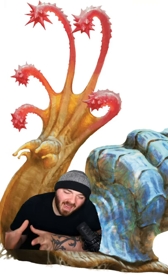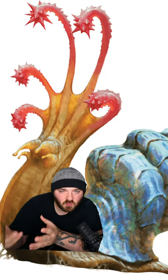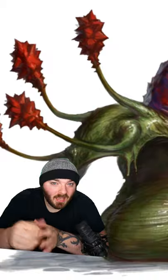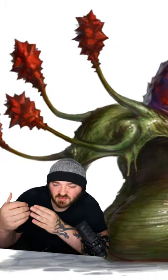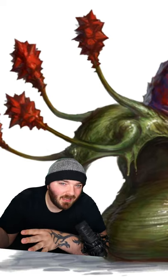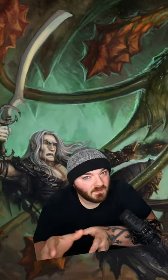Flail snails are massive snails with tentacles on their heads that they use to attack, which is where the flail snail gets its name. Just like a typical snail, the flail snail is relatively non-hostile and skirts along the ground eating anything it runs over. If the snail feels threatened, however, it will flash the target with scintillating light and then wail on it with its mace-like tentacles.